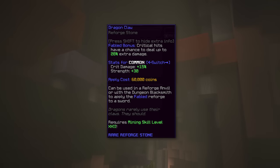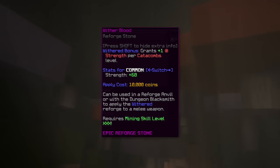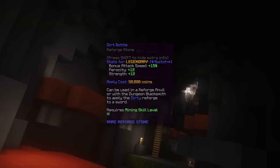For weapon reforges, go fabled for damage. Withered also works since withered gives strength which increases your effective HP if you have baby yeti, but for damage fabled is better. If you want an attack speed build, which can work with axe of the shredded and valkyrie swapping, go for dirty.